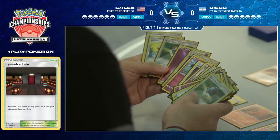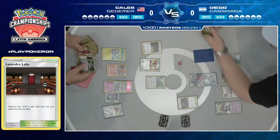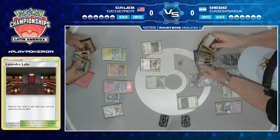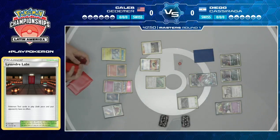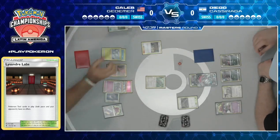Diego started his turn with Apricorn Maker and gets that Ultra Ball. The problem is now that he's played Apricorn Maker, he might have difficulty getting Oranguru out of the active — he's not playing a huge amount of switching cards. Guzma would be one, but he's already played a supporter. There's Tate and Liza but that's also a supporter. It looks like one copy of Switch. You can find it with Macargo.